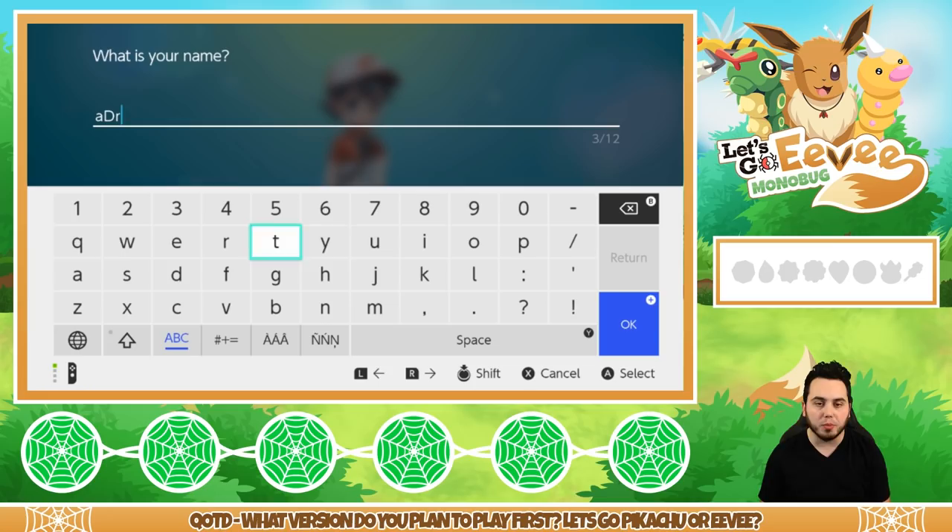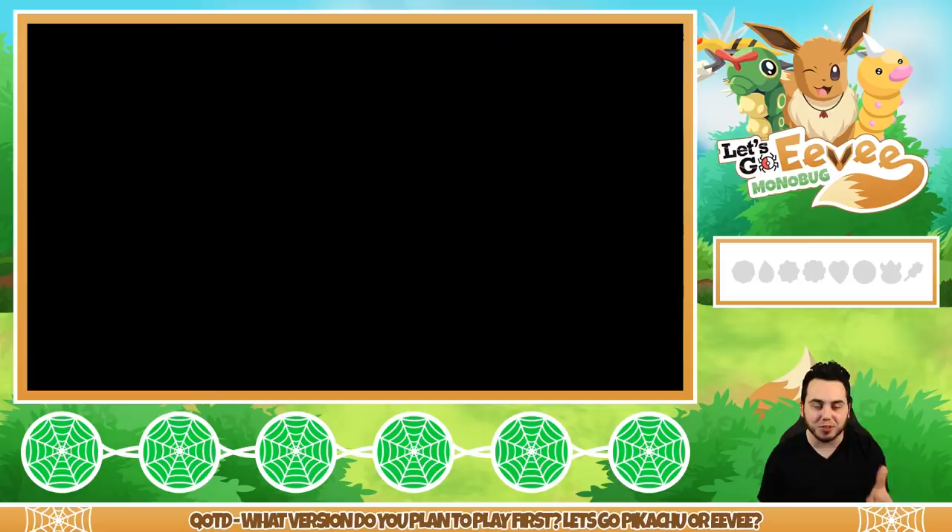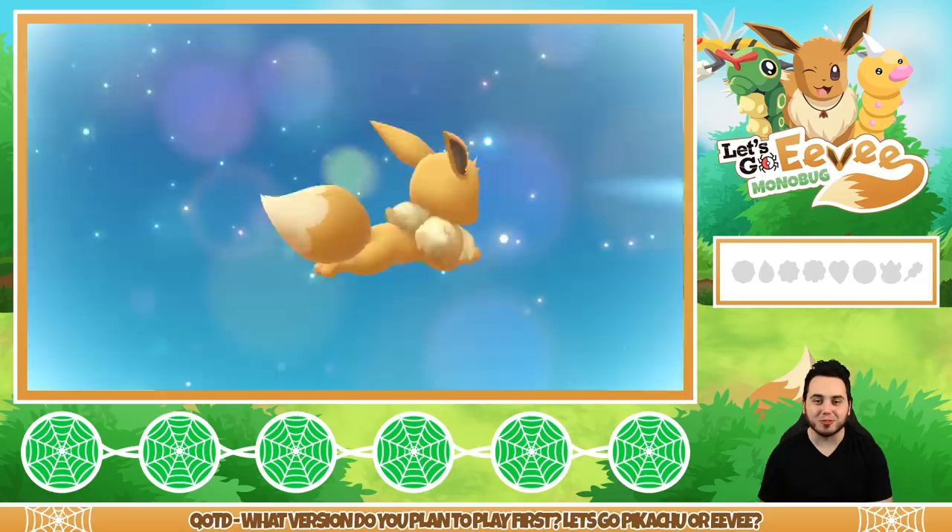We're going to jump right into this adventure. I am so thrilled to be playing Let's Go Eevee for the first time. My name is aDrive, we're good to go. Look at me, and look at my Eevee — just running around. Eevee has deserted me for this guy here. I think his name is Trace or something.